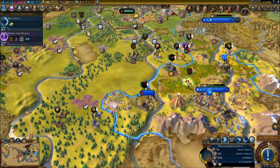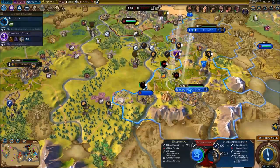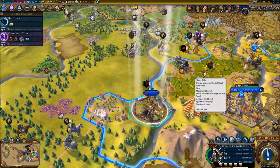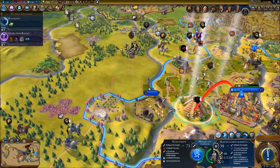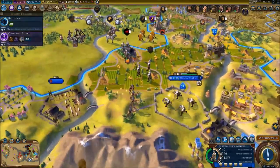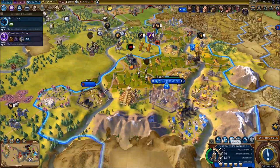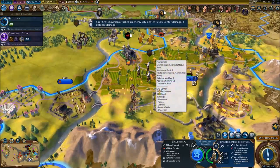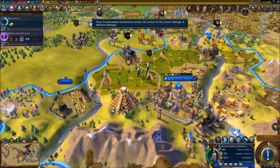We're going to form another corps right here. Form a lot of corps so we can be as OP as possible. We're going to start attacking and do so much damage with these crossbowmen - we can do two attacks and they'll do a lot more damage than the bombards themselves, which is crazy.